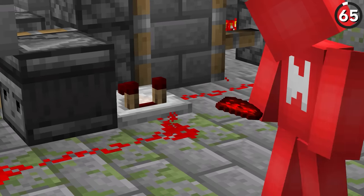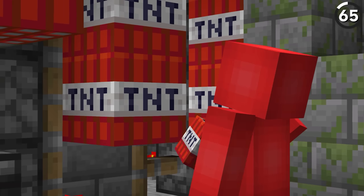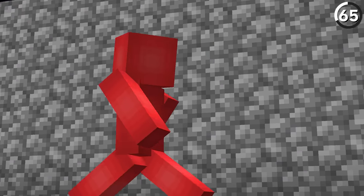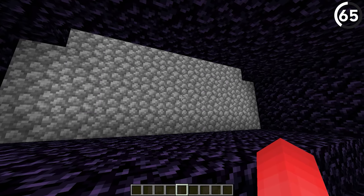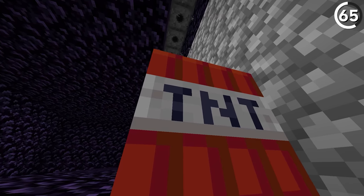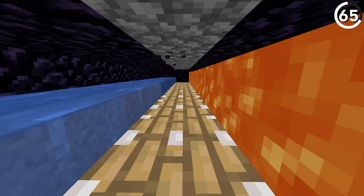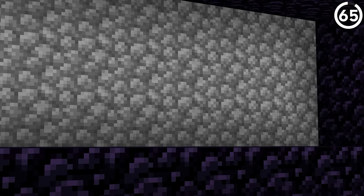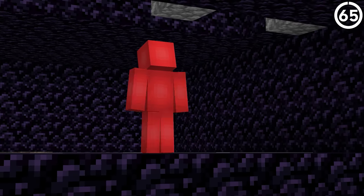Piston doors look great, but they can be frustrating to set up. And sometimes you might just want to blow it all up and start from scratch. So why not make that a feature? If you're crazy enough to piece together a cobblestone generator wall, then you can use a TNT button system to bust through and use it as a door. Sure, this still uses pistons, but it's a lot more of a spectacle to say the least. Just make sure you don't step too close — otherwise this will double as a defense system.